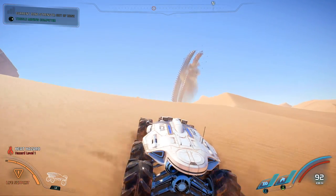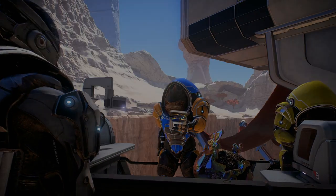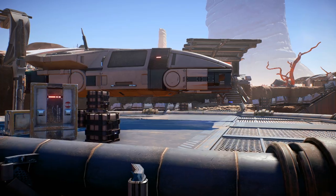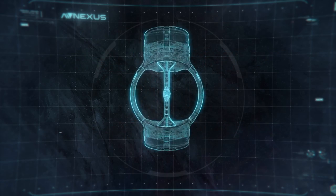As you travel throughout the world, you'll find new areas to explore, new characters, and new storylines. Ultimately, all of these discoveries will help raise the viability of the planet. Increasing planet viability does two things: it allows for the creation of an outpost and upgrades the Nexus, the Andromeda Initiative's space station.